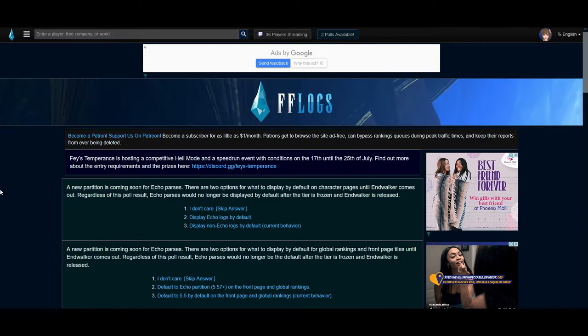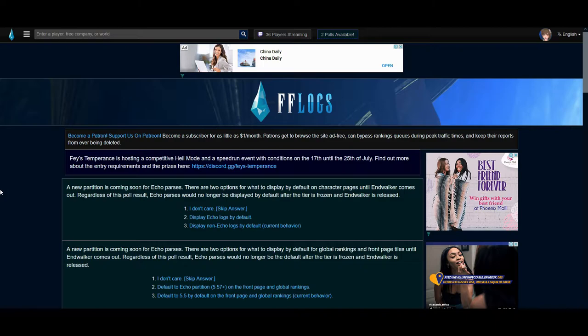What is FFLogs? FFLogs is a third-party website made by Kira in order for players to log their runs, their raids, or anything they are doing in the game — whether it be striking dummies or raids itself. It is also used as a means for speed kills, recruitment purposes, and for those who want to compete for rankings in FFLogs. There are different speedrun events hosted by FaZe Temperance Discords which you can join. Either way, let's get right into the basics of FFLogs.